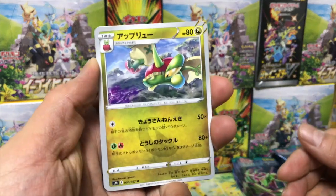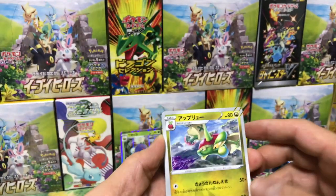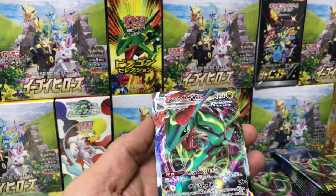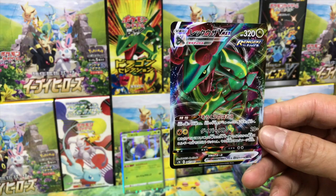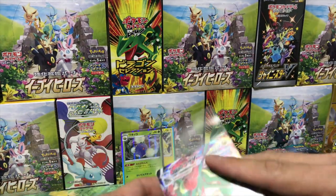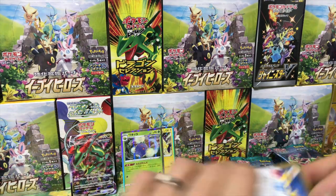Flapple — interesting, he's hanging upside down. Mareep, Hoppip... ooh, triple rare Rayquaza! All right, our first one. Rayquaza deserves a sleeve — let's put him right back there.